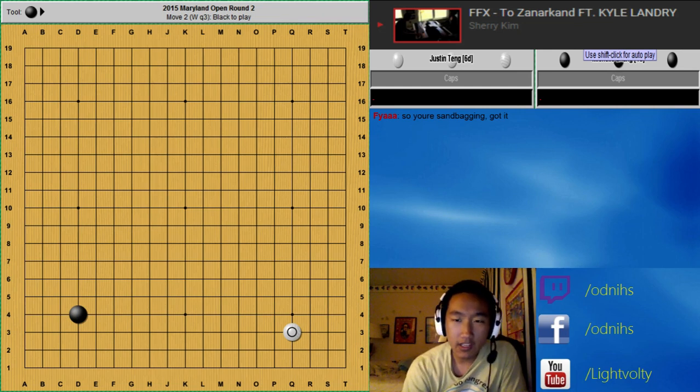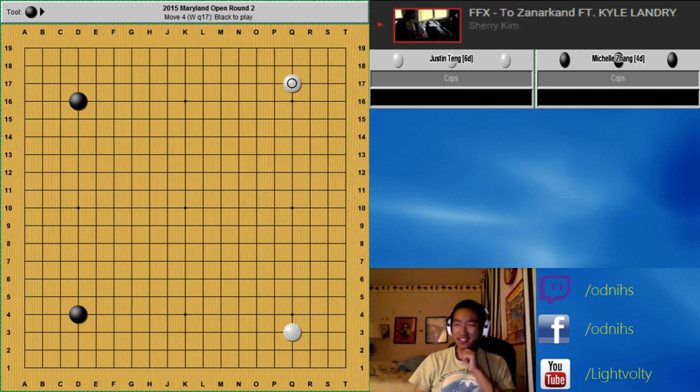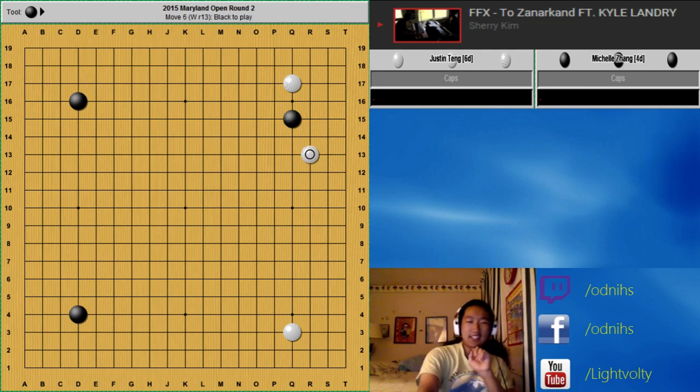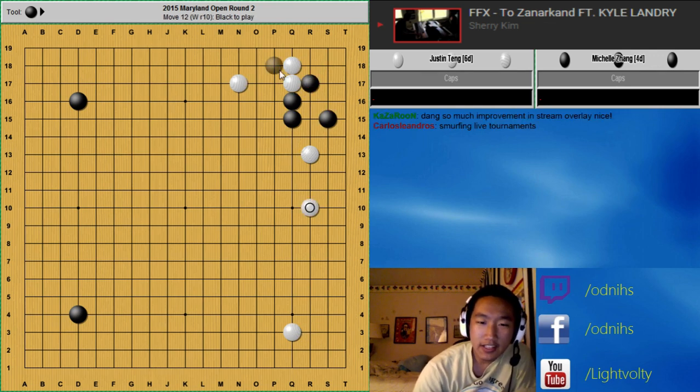So I was White in this game again. Against weaker players, I usually like to play 3-4 because I can make things more complicated, and usually they're not as good at Dosuki. Especially with this move, I know so many of the variations that I just like playing it. Especially with facing 3-4s — after you have this here, if they approach again, you can do the same thing again. It's kind of fun.